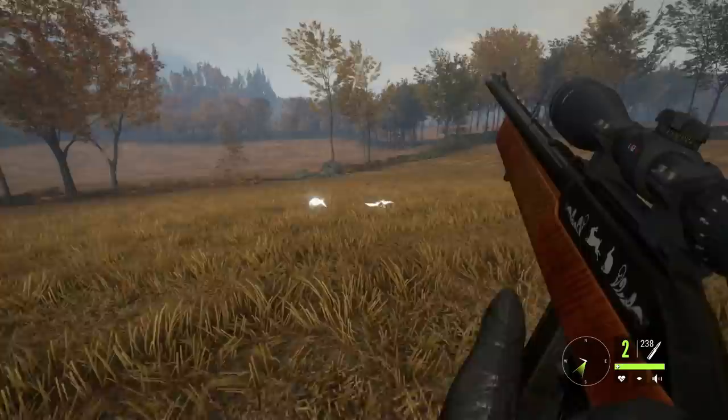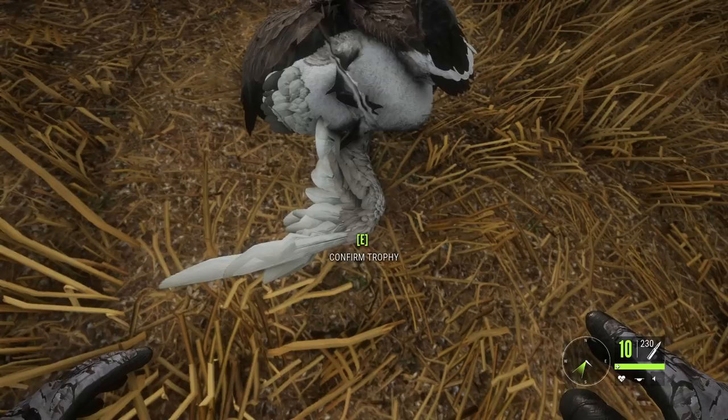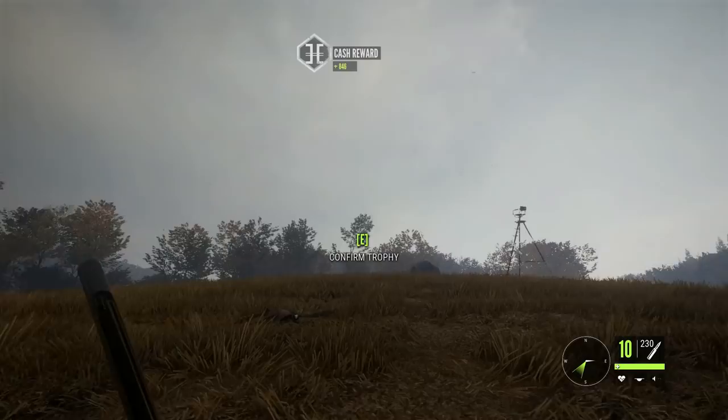Just like that, we have an absolute ton of geese down, and I'm almost positive that first one we spotted is a rare. It definitely looks like it — I don't think that's a brown hybrid. That looks to be a gray. Actually no, it is just a brown hybrid. That's quite unfortunate — I honestly thought that it was a rare, but it's just an uncommon, unfortunately. There are already more geese coming in. You guys can see just how insane the geese are — they are just going crazy.